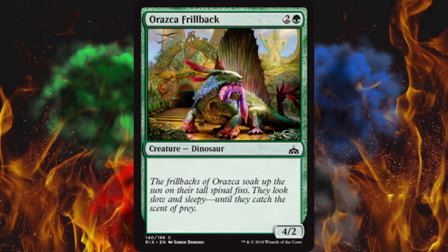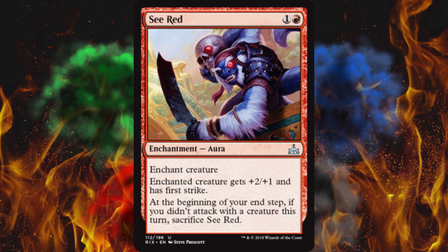Anyway, next up, Orazca Frillback — it's a 4/2 for three and it's a dinosaur, so don't play it. Next up — and it's also a monkey! I love monkeys, I love blue pirate monkeys. They should have removed the other three tribes and just done pirate monkeys — or Aztec monkeys, pirate monkeys, vampire monkeys, mer-monkeys. Alright, so you enchant a creature, it gets +2/+1 and first strike for two mana. Not bad. But at the beginning of your end step, if you didn't attack with a creature this turn, sacrifice it. There are better versions of this card out there right now. Next up, Siren Reaver — it costs one less to cast if you attacked with a creature this turn, it has flying, it's a 3/2. So you can get a 3/2 flyer for three, which is damn good. Siren tribal, calling it right now.